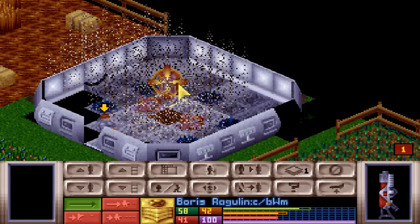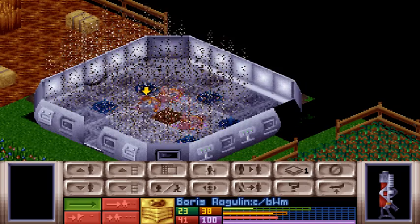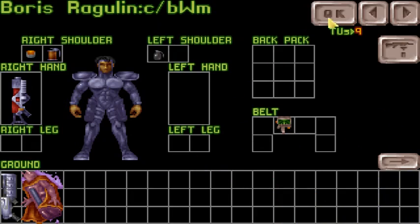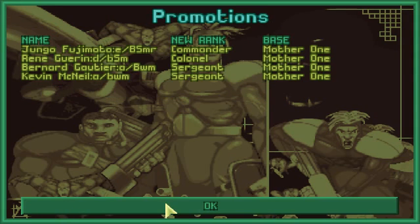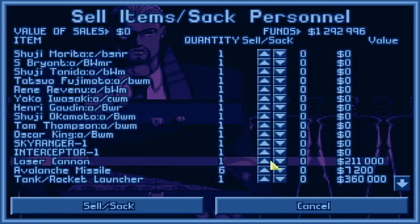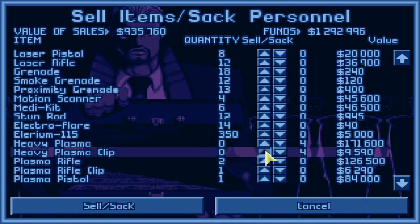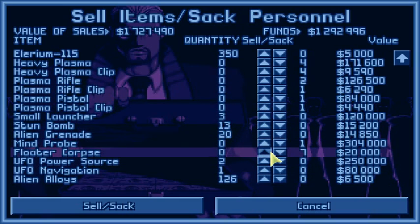Hello, Mr. Floater. Die, Mr. Floater. Let's quickly check what we've collected: mind probe, plasma rifle, and a plasma. Last one killed. Perfect. And of course some promotions, and we fly home. Then we sell what we've collected, at least for the moment. Well done — full four have plasmas, plasma pistols, and some grenades. That's nice.